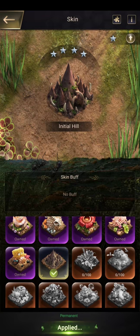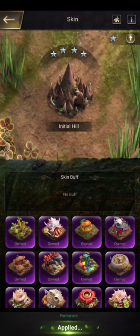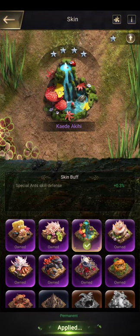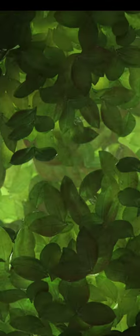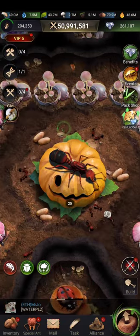We have skins, which beautify your anthill. For example, choosing this skin will change how my anthill looks. Each skin also has its own buffs — for instance, this one gives special anthill skill defense, though it's a small percentage like 0.33%.